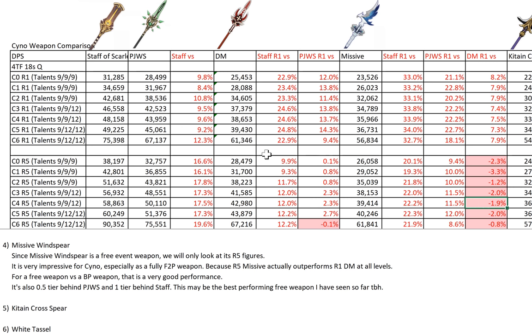This is specifically for Cyno because the weapon effect for Missive works very well for him. It's also only 0.5 tiers behind PJWS and one typical tier behind the Staff of Scarlet Sands. This may be the best performing free weapon I've seen so far for any character. A lot of free weapons are 1.5 to 2, sometimes even 2.5 tiers behind the signature weapon. For Missive Windspear to be only 1 tier behind the signature and half a tier behind the second-best weapon PJWS — it's pretty impressive. This is likely the best 4-star or F2P weapon for Cyno, unless you have R5 Deathmatch.